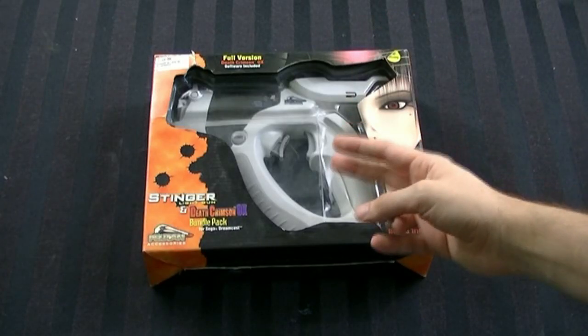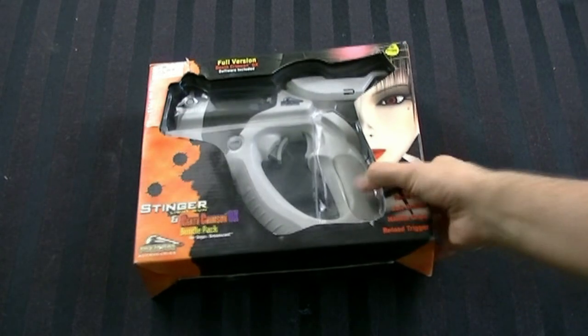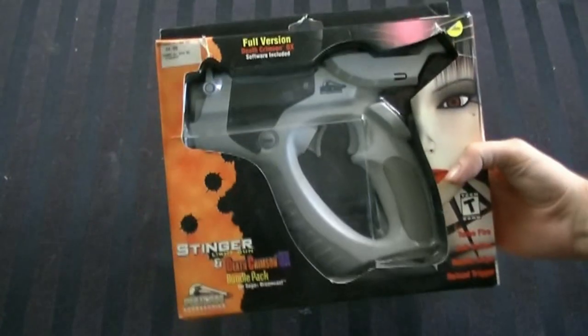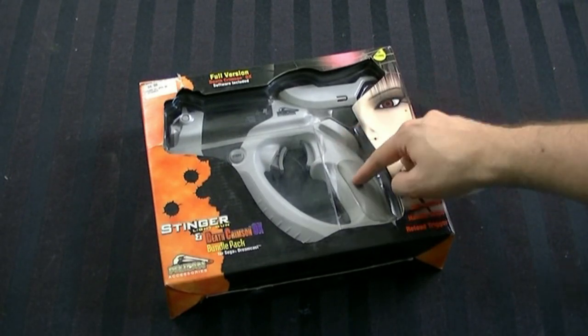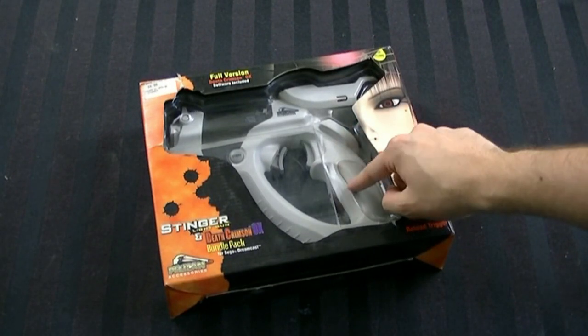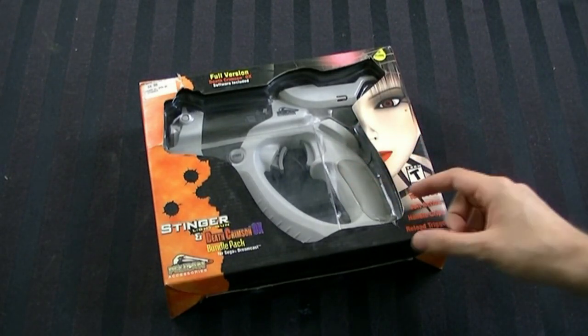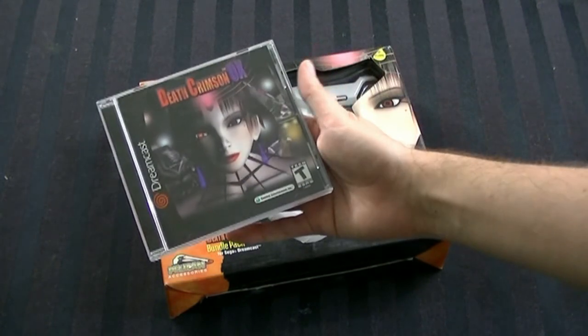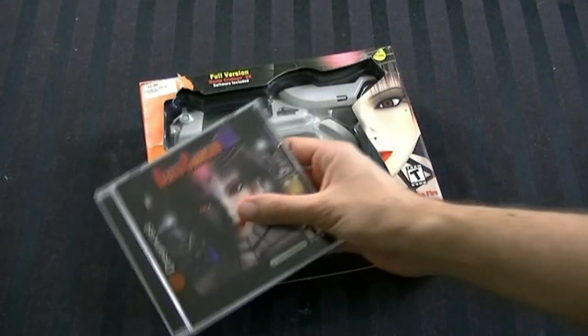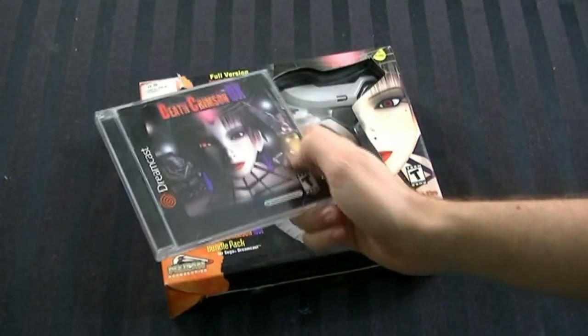The Stinger Light Gun for the Sega Dreamcast. This is a light gun for the Sega Dreamcast, and I'm not exactly sure what year it came out. I think it was released in 2001, and I based that on the fact that it came originally with a full copy of Death Crimson Ox for the Sega Dreamcast, which came out in late 2001.